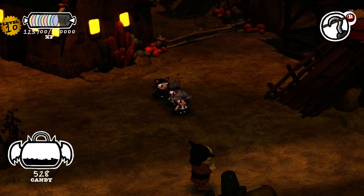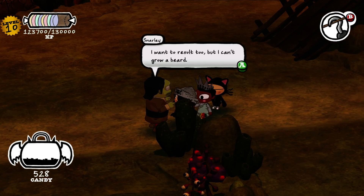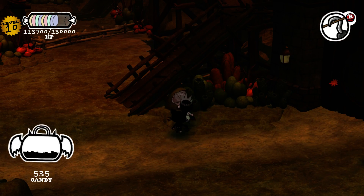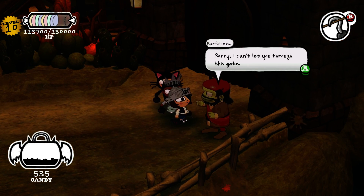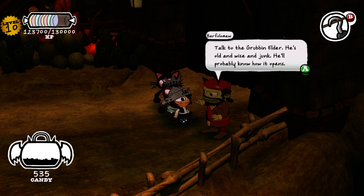So a good question is how much do I want to shortchange my experience here? Do I want to take on every fight everywhere? A guard says he can't let us through this gate, mainly because he doesn't know how it works. To get to Araxia, we need to talk to the Grubbin Elder — he's old and wise and will probably know how it opens.